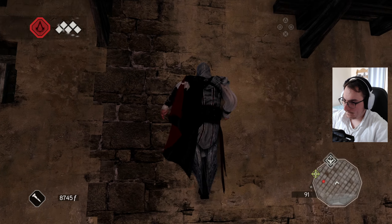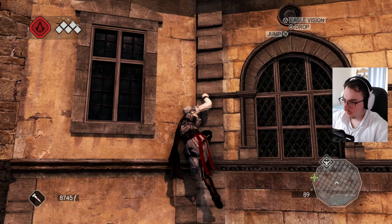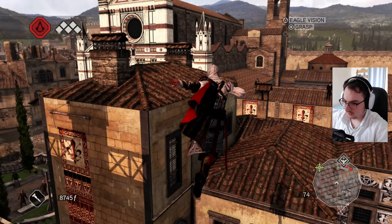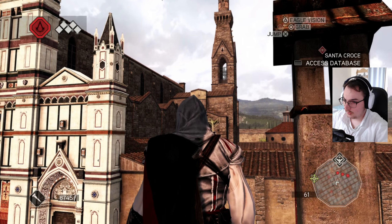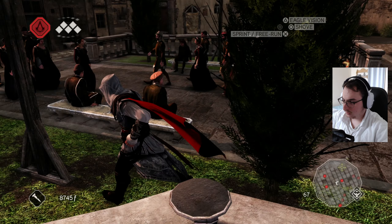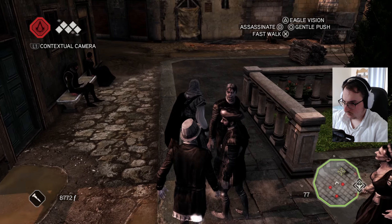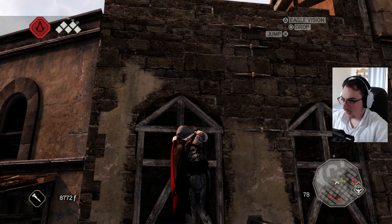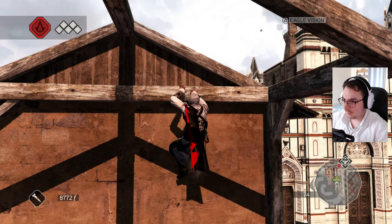Here I am. Sadly Ezio doesn't get high enough because we have to train the climbing ability in Venice. Oh, that was very stupid. Do I get to it or do I not? Maybe I should not do that. Yeah, we are focusing on the main target now. He has everything full - alright, main story.